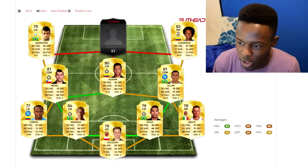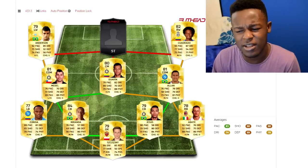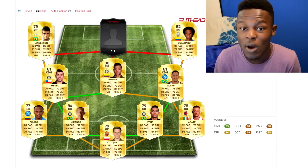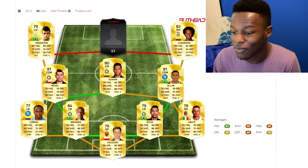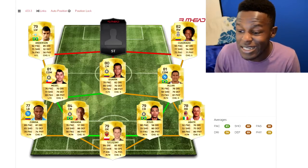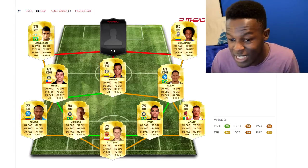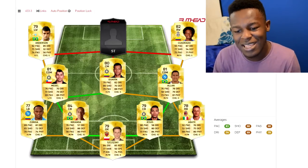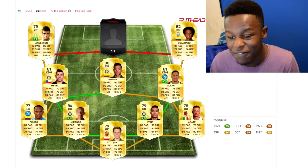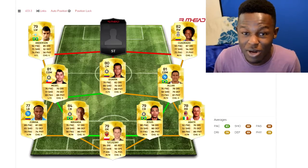Moving on to my two wingers, we have Anderson and Cuadrado. Cuadrado was at Chelsea but I think he's been loaned out to Juventus. Regardless, Cuadrado is an OP player — 5-star skiller, 93 pace, 87 dribbling, 77 shooting, 75 passing. What else do you need in a winger? On the other side we have Anderson, who I think is another transfer into Serie A. He's got 92 pace, 85 dribbling, 74 passing, and 75 shooting — not bad for a 79 rated player.